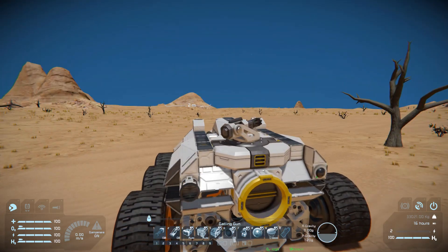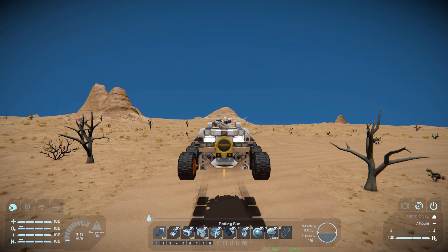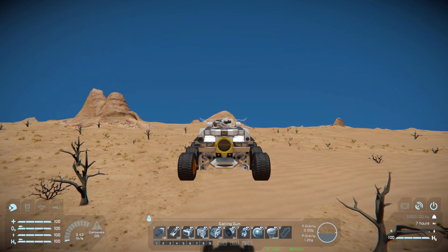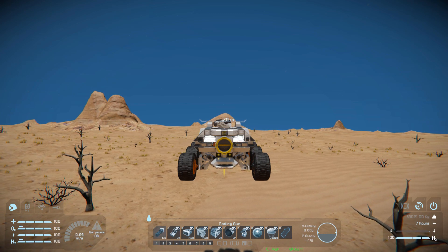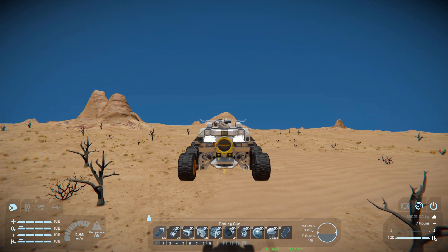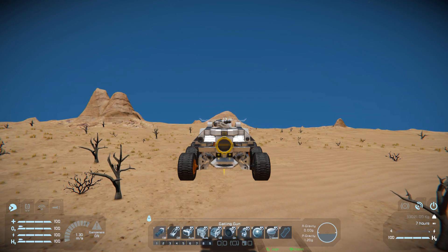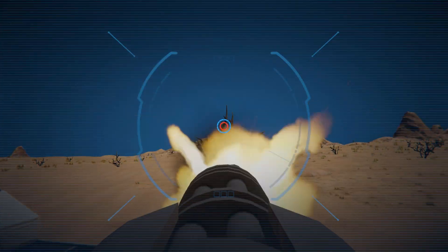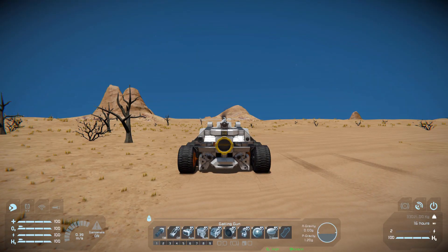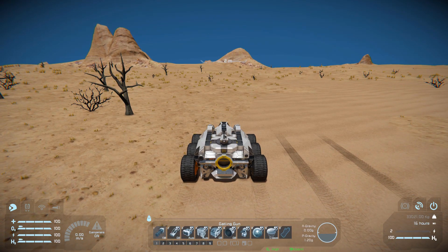Number six is our hydrogen thrusters — this is what I meant by the ship can sort of fly. We can lift off from the ground, move forwards and backwards, but not left and right, so we can use this to go over a cliff or a large canyon just in case we don't trust the vehicle to make it in one piece on a big jump. Number seven is manual control over our Gatling gun, number eight is to view the camera straight behind us, and number nine is manual control over our parachutes.